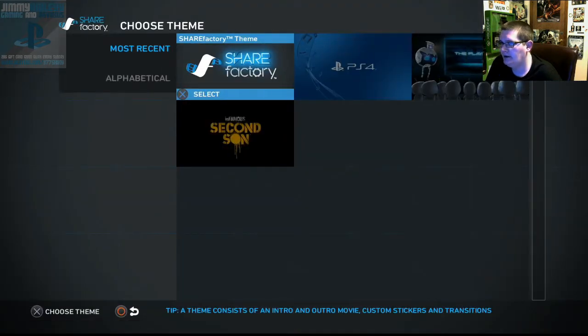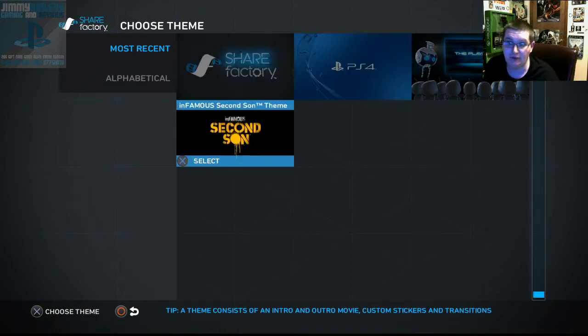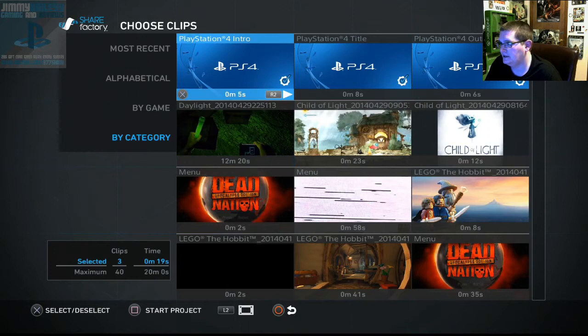I watched a brief video on this last night. Right now there are only four themes you can choose. You can choose an Infamous one if you're making an Infamous video — it's great because it determines your intro and transitions. But if you're not doing an Infamous video it won't match. I personally want to see what the PS4 and the Share Factory themes look like.